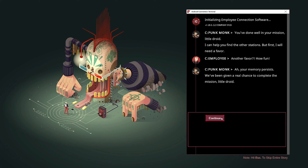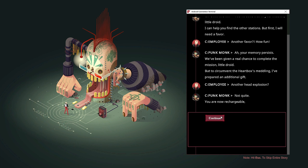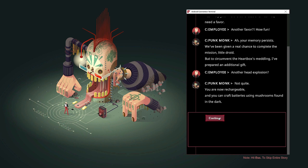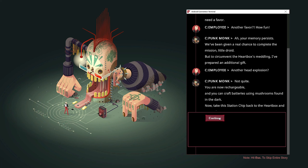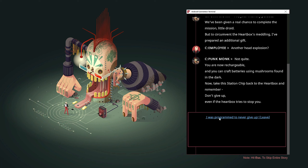Your memory persists. We've been given a real chance to complete the mission, little droid. But to circumvent the heart box's meddling, I've prepared an additional gift. Another head explosion? Not quite — you are now rechargeable, and you can craft batteries using mushrooms found in the dark. Now take this stationship back to the heart box and remember, don't give up — even if the heart box tries to stop you. That was programmed — they never give up.